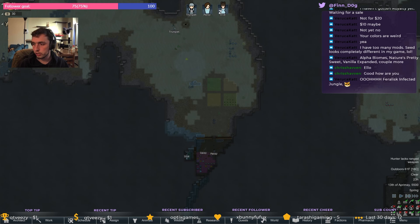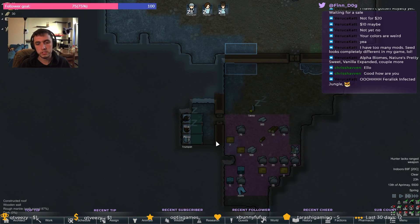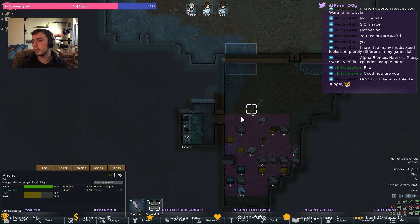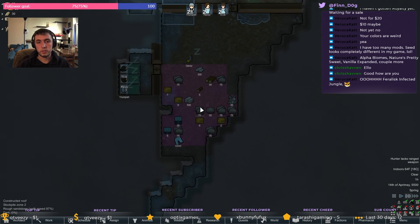I do have a name generator reward with channel points, so if you all want any of these characters named after you, redeem it and I'll name them — I'll even name the Yorkie after you. If we decide to kill the Yorkie or not — that would be the question. Does the Yorkie survive?